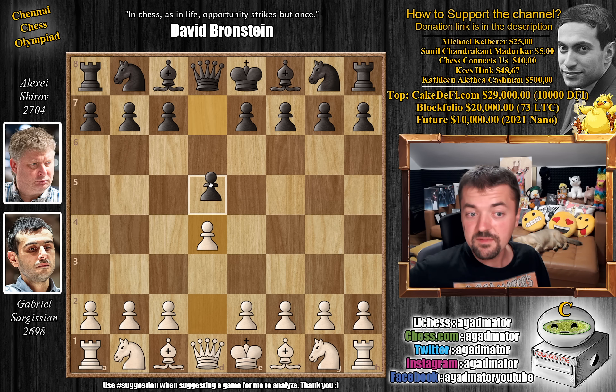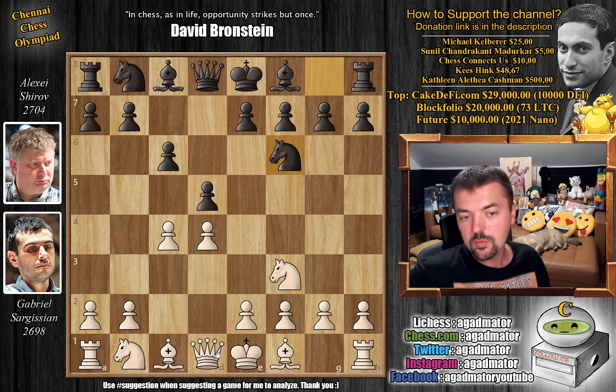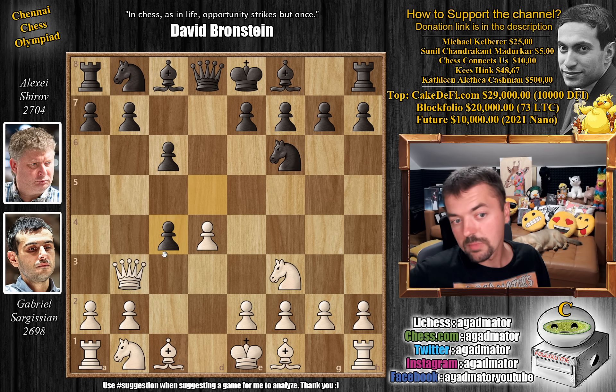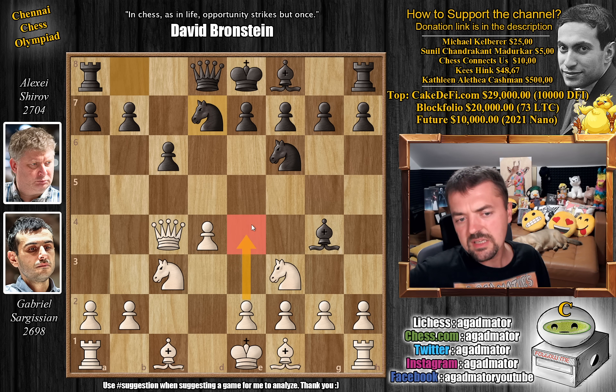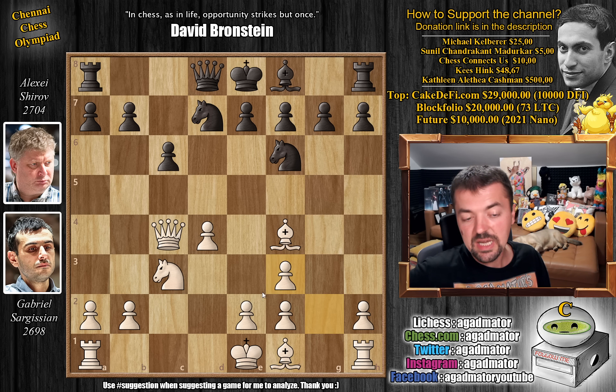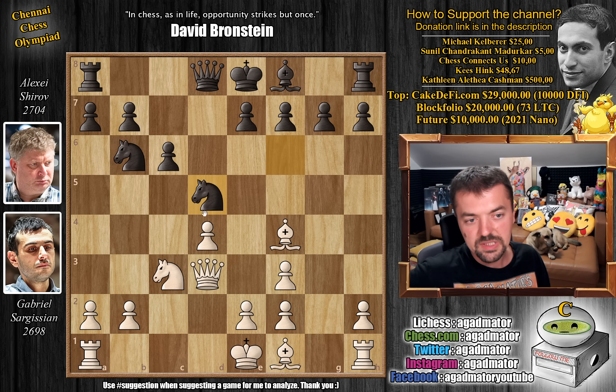Sargisian opens with d4. We have d5 by Alexei, c4 and c6 — going for the Slav defense — knight f3, knight to f6 and queen to b3. Very standard stuff, putting pressure on the center and on the b7 pawn, preventing the light square bishop from being developed. d captures on c4, black forces white to waste the tempo, queen captures and bishop to g4 now. We have knight to c3 and now knight b to d7. Here e4 is a very standard idea, but first we have bishop to f4.